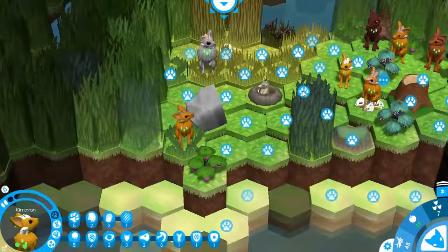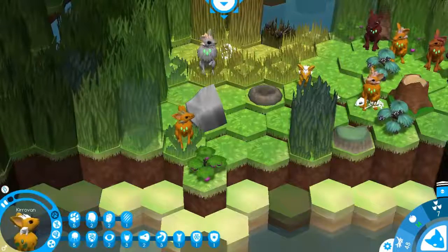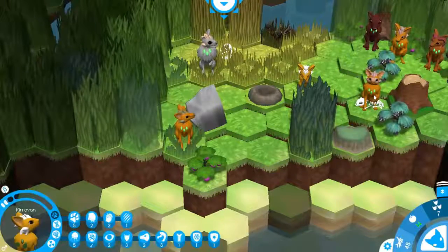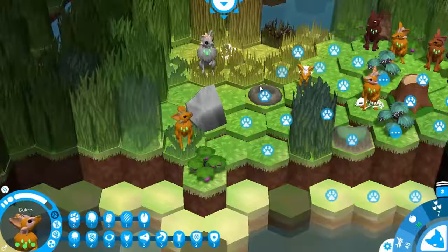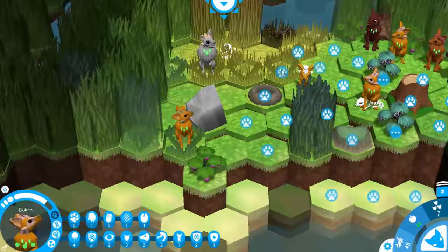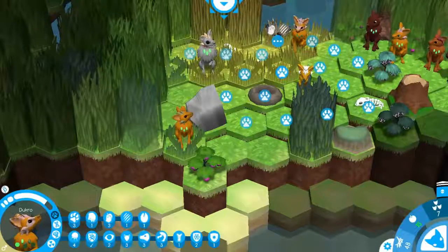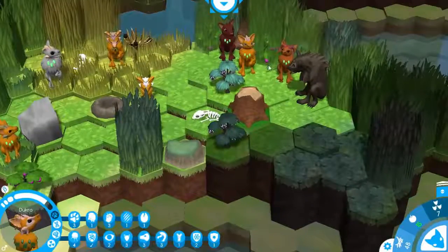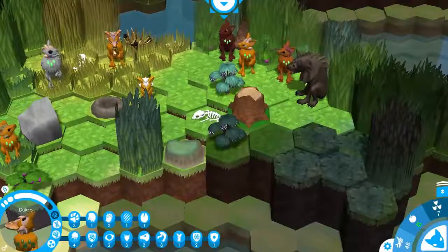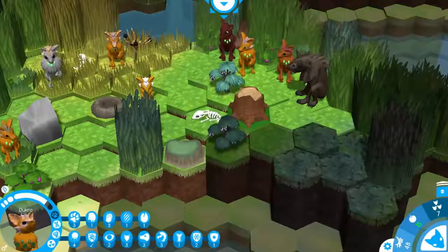So Daku, you can come here and collect some berries and move over here. We need to really make sure — I would have used Daku right now but he is not that strong. We have a bit of a problem. Let's see what we can do here. What — are we even taking anything from this? The yinno is so strong. I don't know if Loana is going to survive this. Let's try again.